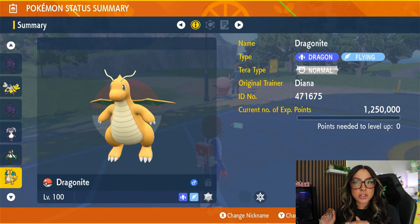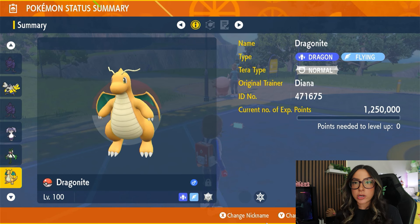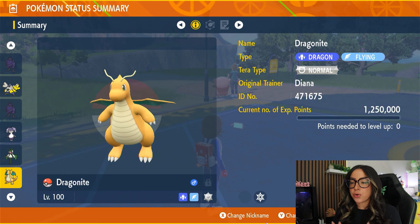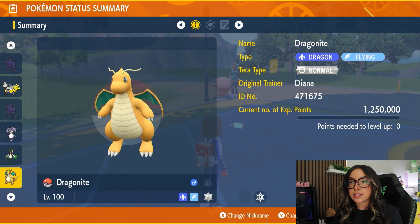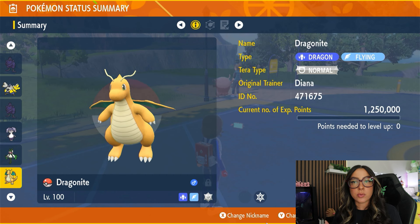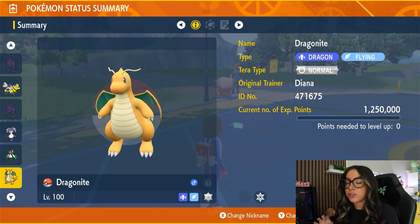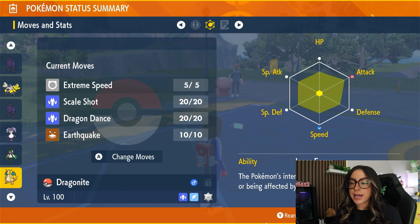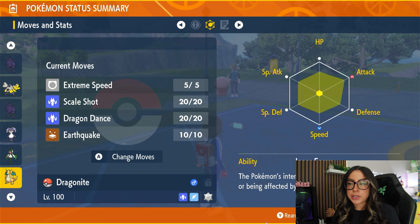Before we hop into the actual solo strategy, let's take a peek at what you're going to be going up against once you actually hop into the raid. Dragonite is of course going to be level 100 since this is a seven star Terra raid and it's normally a Dragon and Flying type Pokemon. However, it will have the Normal Terra type for this raid. It is going to have the ability Inner Focus, which means that it can't be flinched and it's also not affected by Intimidate. Its main moveset is going to be Extreme Speed, Scale Shot, Dragon Dance, and Earthquake.